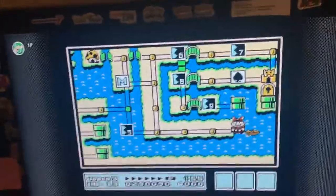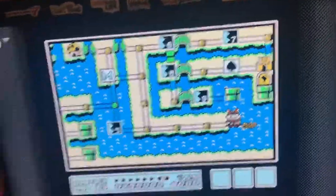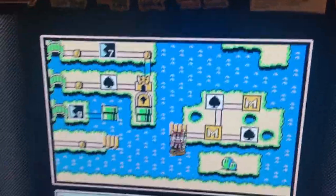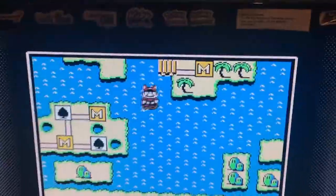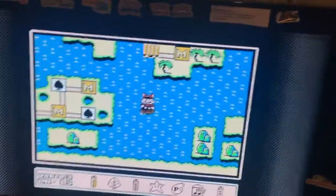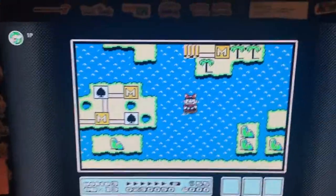Hey everyone, it's only two three four five here, welcome back to another video. So in Super Mario Bros 3, there is this strange glitch that I found that's only in the Japanese version of the game. Whenever you're on a boat in world three, which you can only get by breaking down a rock with a hammer,